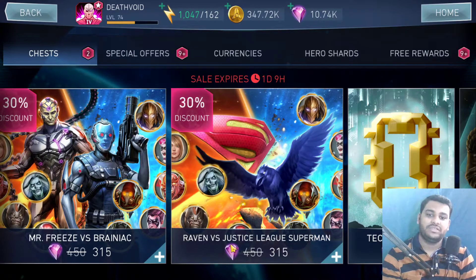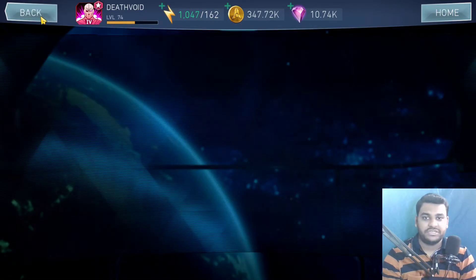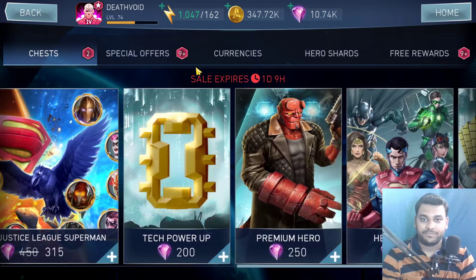Regarding the Raven and Justice League Superman chest — Justice League Superman is not a good character and risking your gems for a three percent chance at Raven is not ideal. You can open the legendary Raven chest to get Raven shards instead. Raven is useful even without gears, whereas Justice League Superman will just sit in your roster until you get gears for him. So think carefully before going for this chest.